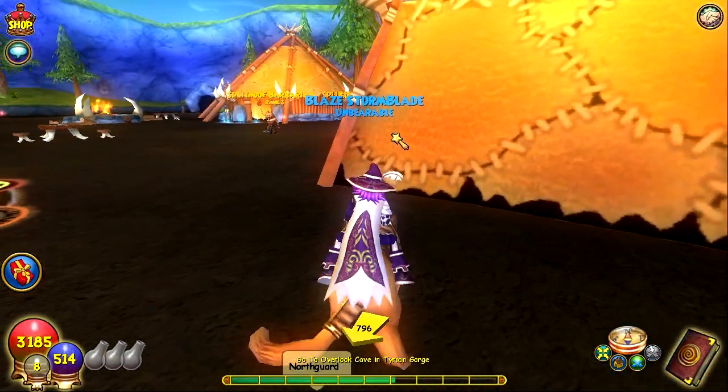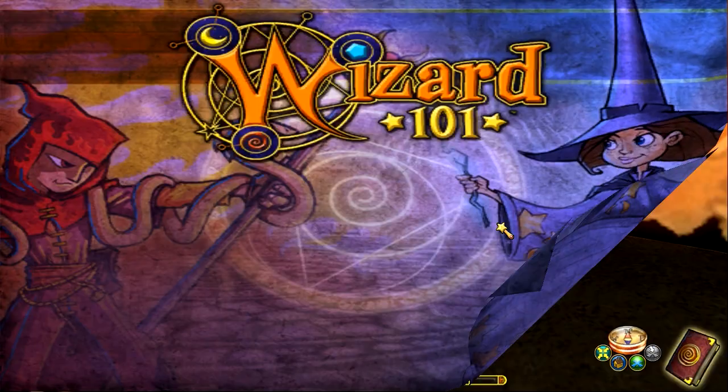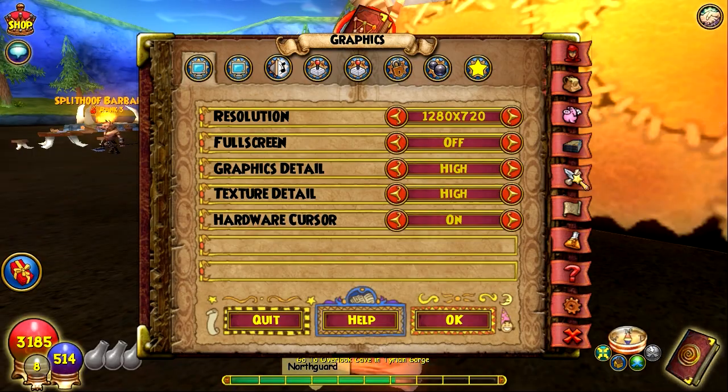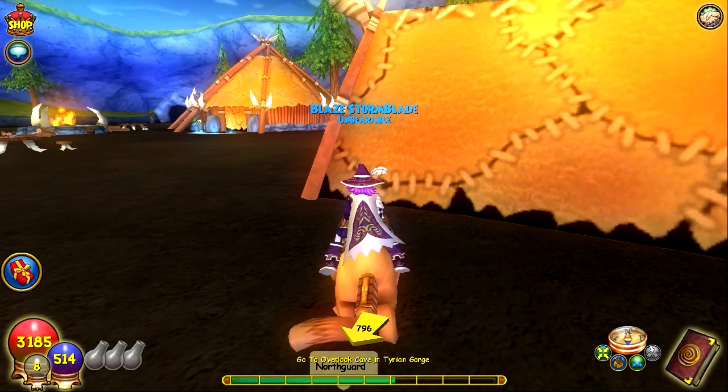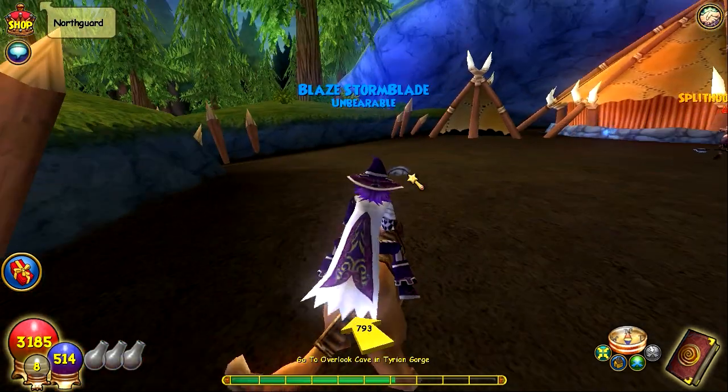I would recommend doing this on a Storm wizard that's a pretty high level, just because of Tempest — Tempest is like the best spell. Make sure you have a bunch of Tempest in your deck, only about seven or eight, just because that's how many cards will show up.